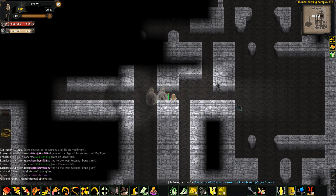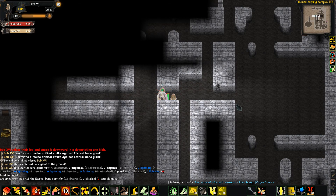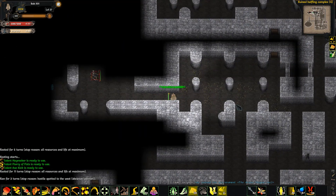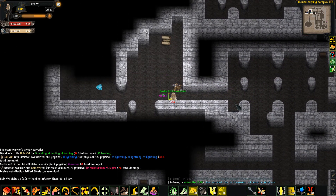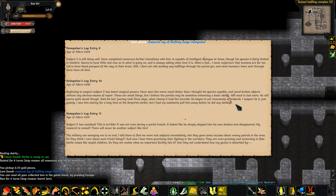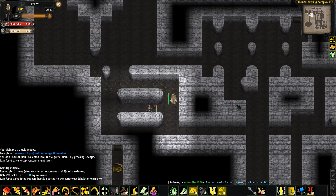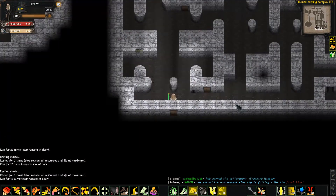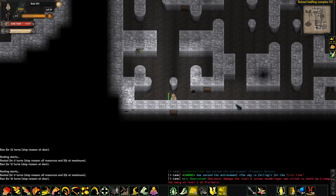Bone Golem — grab him, kick him. Going through them. I also need to be ready for the time we... In fact, I think it's here — where you rescue the Yeek.